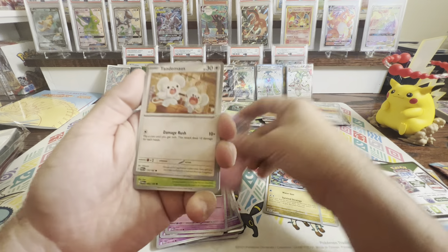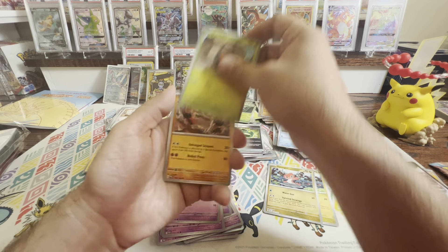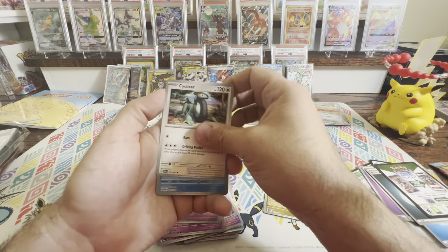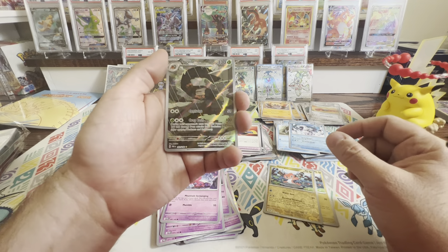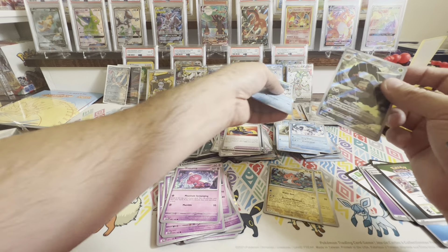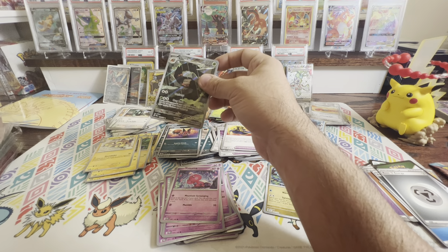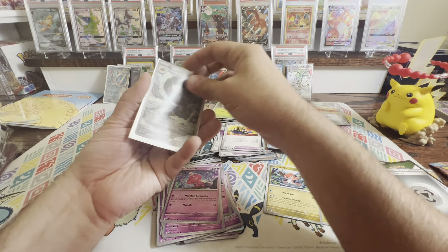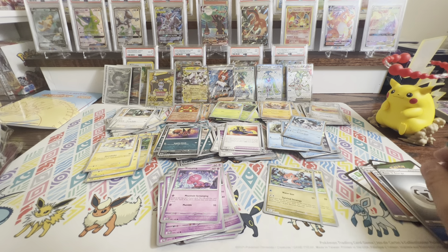Four more packs remaining, let's see what we can get. Nickit, Knackrack, Nimble — I haven't pulled that one yet — Fairthorn, doing really good. Cursed Duster, another Orbeetle, Technoradar Reverse, Wimpod Reverse, and a Chi-Yu holo — don't have that one. We're getting a lot of the cards, I'm really happy.